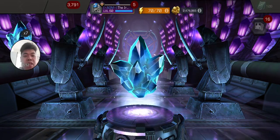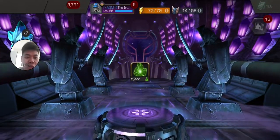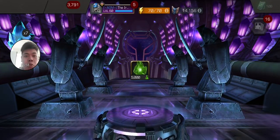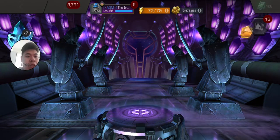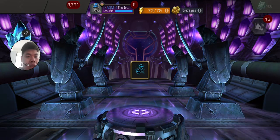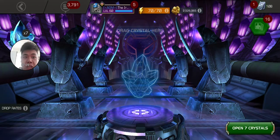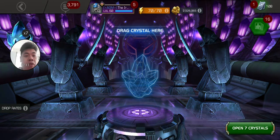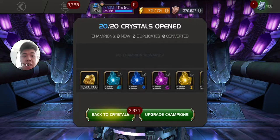The crystals are not really showing the rewards clearly so we can't tell what we're getting until it pops up — it's taking a lot of time. We got another batch — wow, that was double the amount of T2 alpha shards compared to what we got just now.